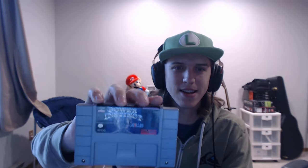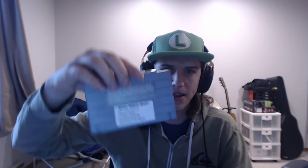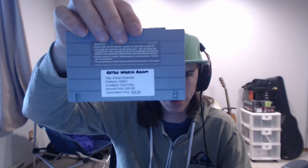This next one is Super Nintendo — and heck yeah, another Atlus game! It's Power Instinct. That means I get two Atlus games this month, which is so awesome. I really love how they listen to what you want. This one is $25.99, normal price $33 — I'll have to look it up, but I believe that's a pretty good price. Still really happy — another Atlus game, I'll definitely be keeping that, no doubt about it.